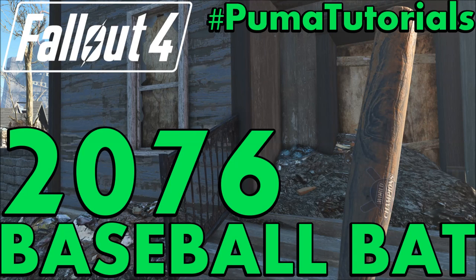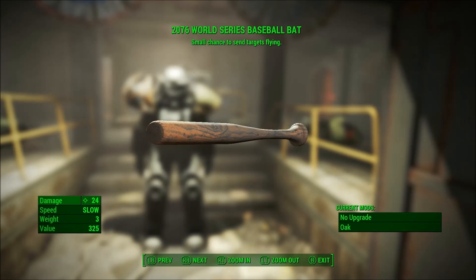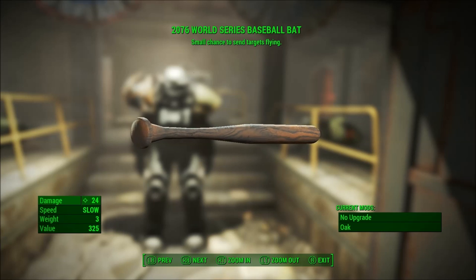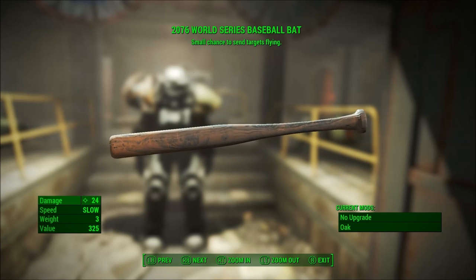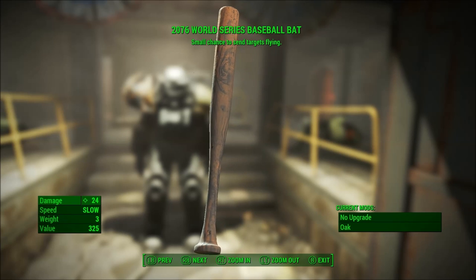This video was created by Vinyl Lake Puma of Vinyl Lake Puma Gaming. This is Vinyl Lake Puma and today I'm going to be showing you how to get the 2076 World Series Baseball Bat from Fallout 4, as a part of my unique weapons guide.